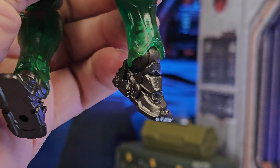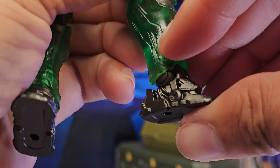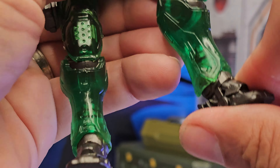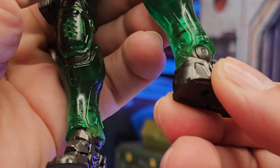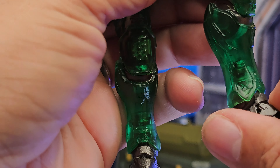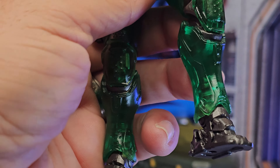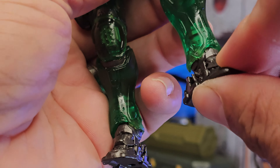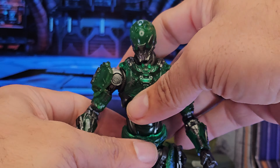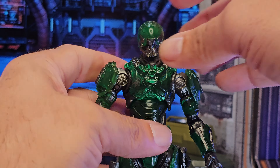All lower leg articulation is handled by a ball peg universal joint at the feet. You get a good click down, a fair click up before the sculpt interferes, and full 360 rotation. What you don't really have — similar to the Swarm Trooper — is much pivot. Overall, a pretty interesting bit of engineering with some familiar elements and a lot of new things that will be intriguing for Action Force fans.